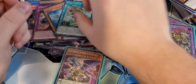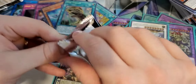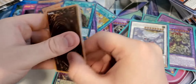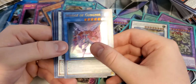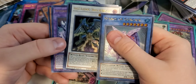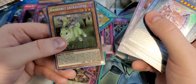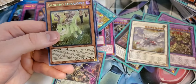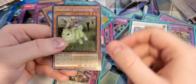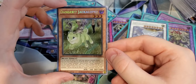Blackwing Whirlwind. Appliancer Reuse. Goyo Guardian. Trishula Dragon of Icy Imprisonment! Awesome, awesome, awesome — I was hoping to get this card. This card is going to be awesome to use. It's super sick. If you don't know what this card does, definitely go give it a look-see. Really cool card. So we got the Trishula Dragon of Icy Imprisonment.